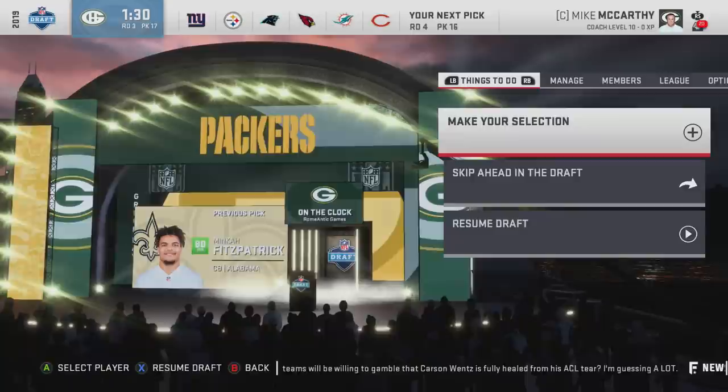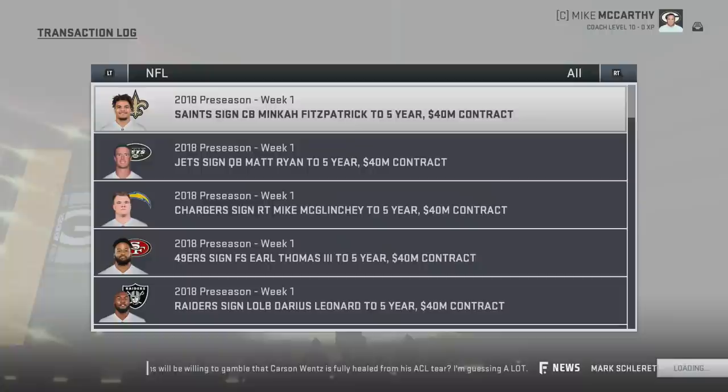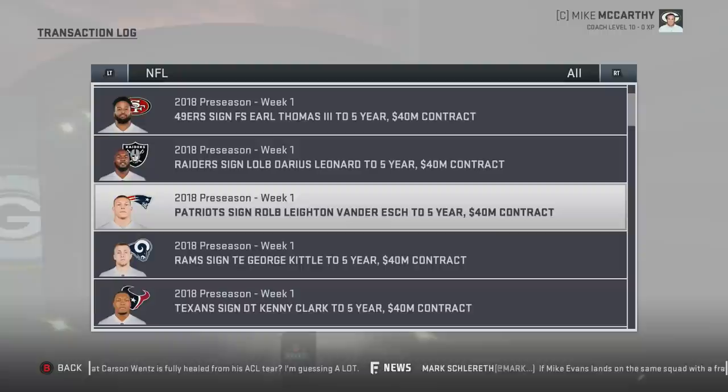Him and Denzel Ward are so great at developing as corners, it's unbelievable. Mack Fitzpatrick went one pick before us — honestly if he didn't I would debate taking him right there. Star dev once again is huge. I'm going to show you who we missed out on. I do have Leighton Van Der Esch as one of my guys — he's an early third, but sometimes he could slip.